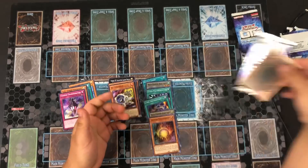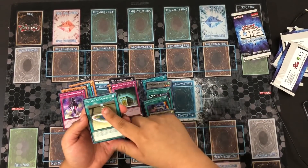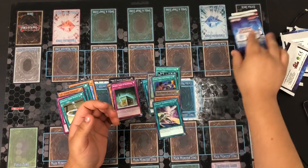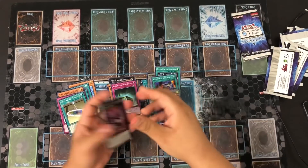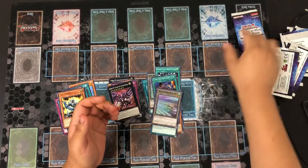Next pack: Imperial Tombs of Necrovalley, Instant Neospace, and Galaxy Expedition. Following pack: Number 107 Tachyon, another TG Striker, and a Phantom Beast Token.